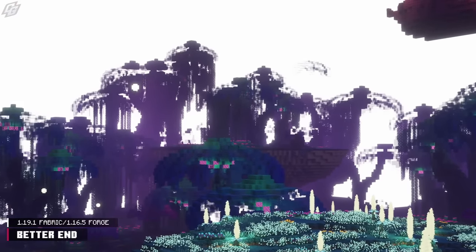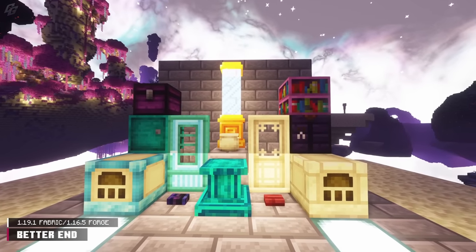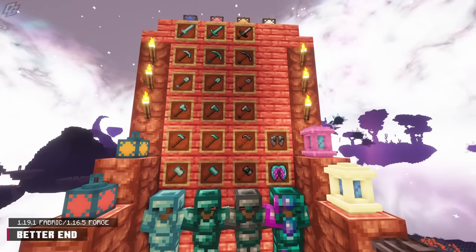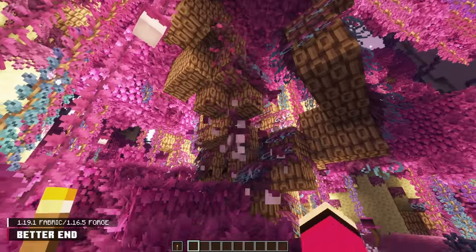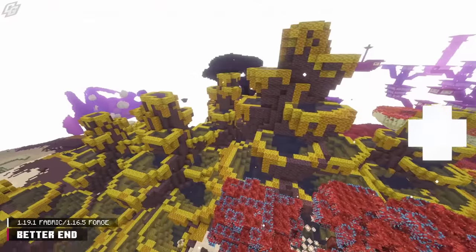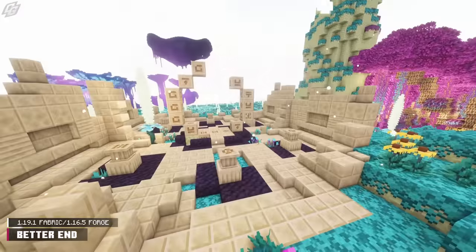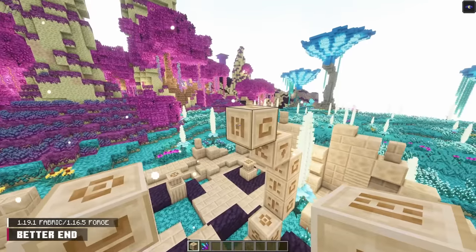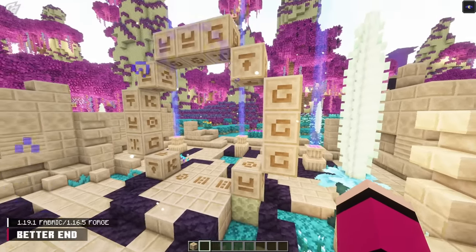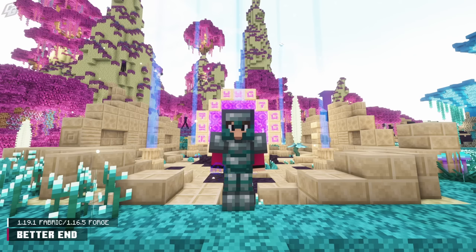Better End has the same premise as Better Nether, except it overhauls the End. The End now has 25 biomes, dozens of small structures, 6 mobs, an insane amount of blocks, 4 armor sets, 3 tool sets, 2 new elytras, and 14 consumables. These biomes feature distinctive vegetation used in crafting recipes. Shadow walkers and dragon trees dwell within the shadow forest, and sulfur springs offer permanent damage to your lungs but house an important plant. The only notable structure is the Eternal Portal, which once rebuilt and activated with Eternal Crystals, opens a portal back to the overworld. The armor sets ranked worst to best are Thalasium, Terminite, and Eterium.